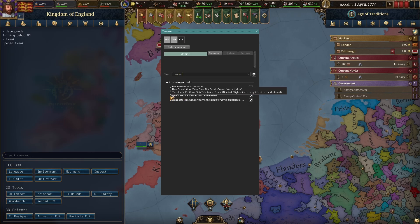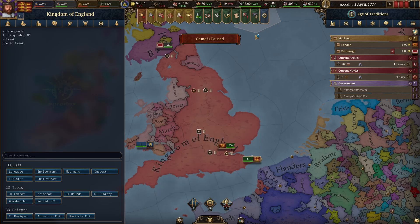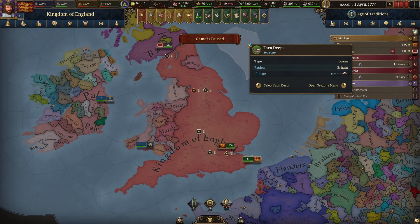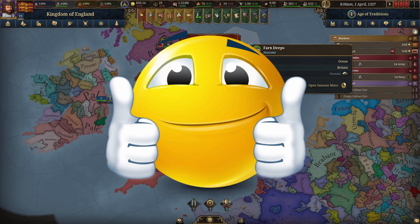This third one here — "game state tick render frame if needed" — turn that off. Once that is off, you can close it, close your console, close your debug, and your game, I promise, will run two to three times faster than if you had that setting on. It's awesome.